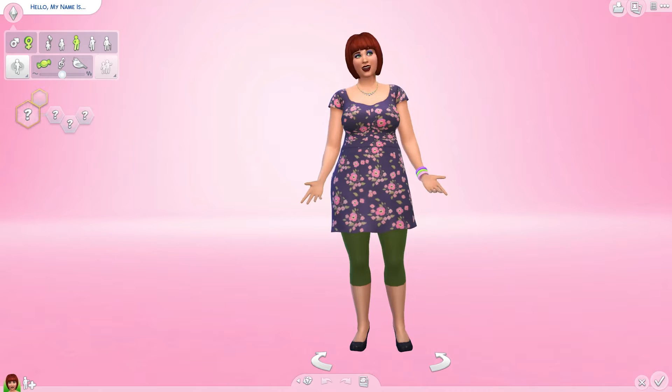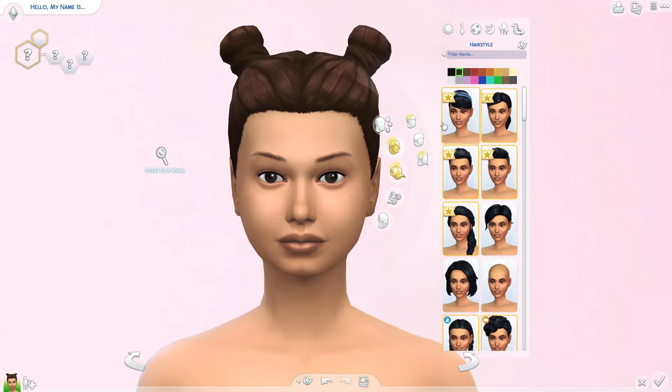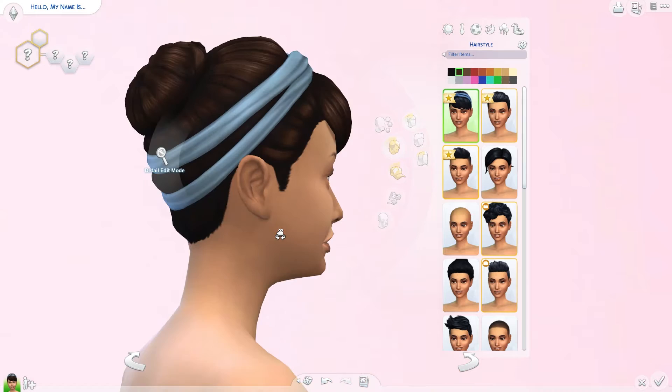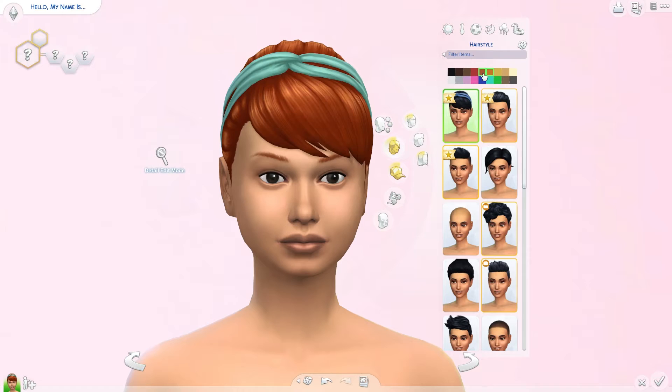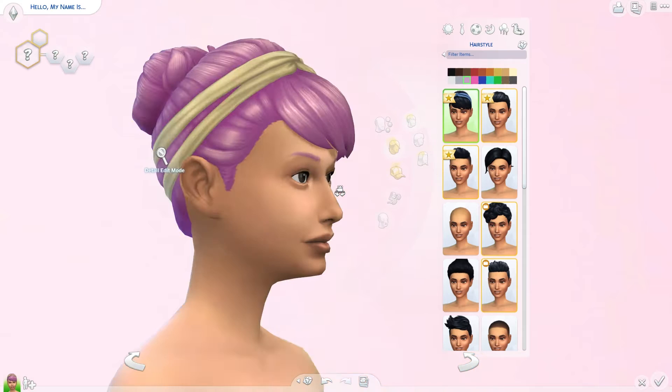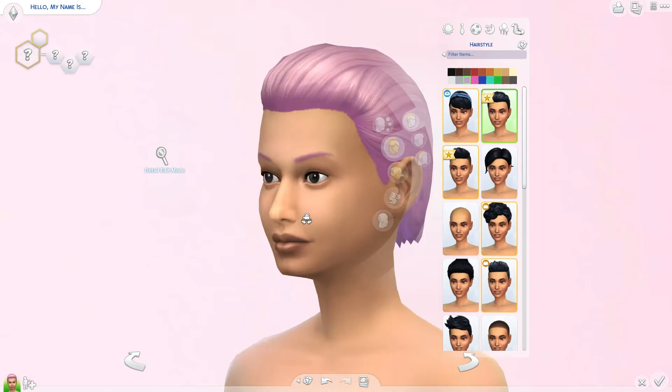I'm just going to randomize the sim. Okay, I will use this one and I will start with the hair. For short hair, we have this style, and in my opinion it looks gorgeous. It also has different colors, and the headband changes with the hair color, which is amazing — I love that. This pink or lilac hair is gorgeous. I really, really love this hairstyle. I'll definitely use it in my game, maybe for athletic wear or for sleeping.